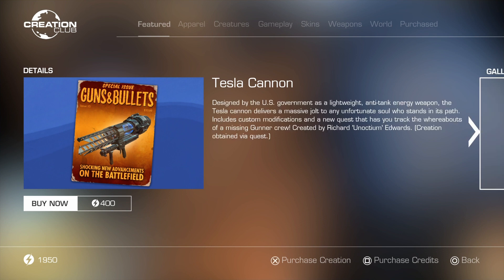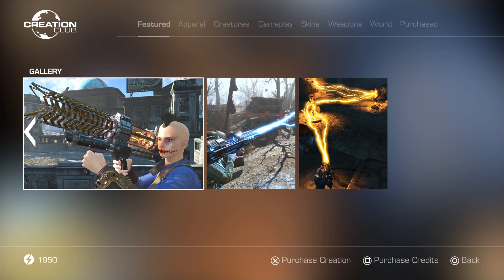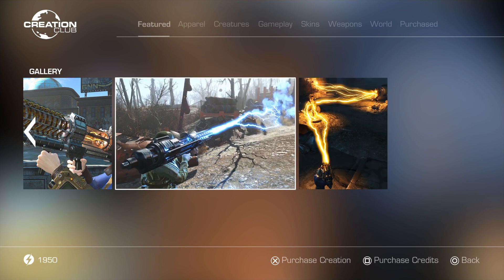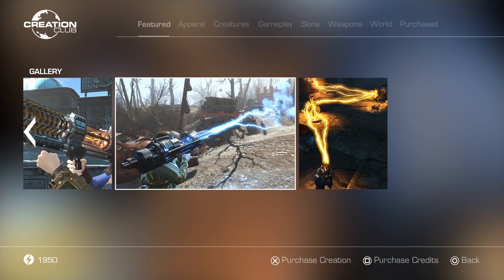Tesla Cannon — this is a return. I wasn't sure last video if it was from Broken Steel or Operation Anchorage, but it was in Broken Steel. It's also in New Vegas. Basically, designed by the U.S. government as a lightweight anti-tank energy weapon, the Tesla Cannon delivers a massive jolt to any unfortunate soul who stands in its path. Includes custom modifications and a new quest that has you track the whereabouts of a missing gun or crew. Created by Richer Unoctium Edwards, creation obtained via quest. There are two different firing modes — from what I can tell, like a straight fire mode and a chain mode, but I'm not sure yet. Maybe it's like a grenade launcher kind of mode.